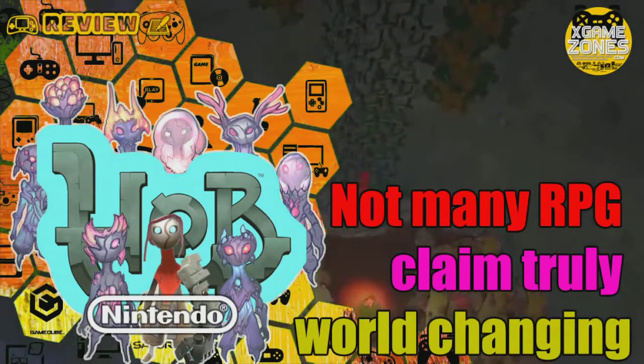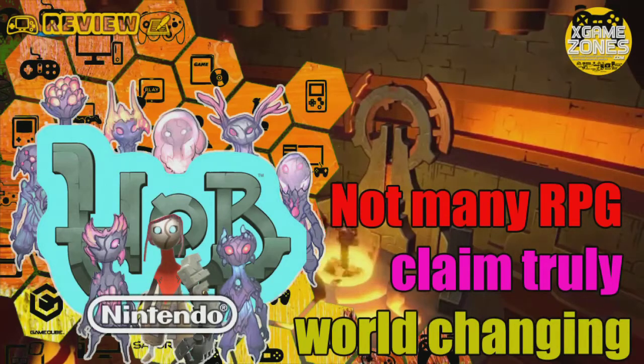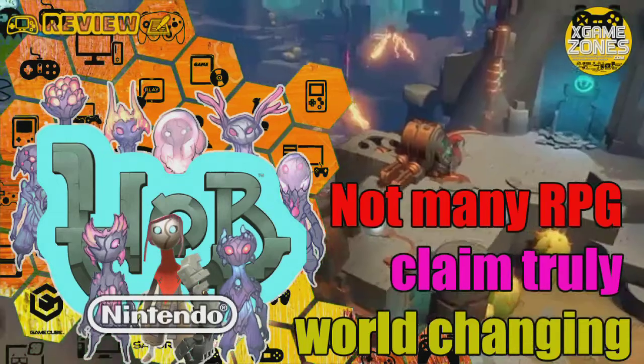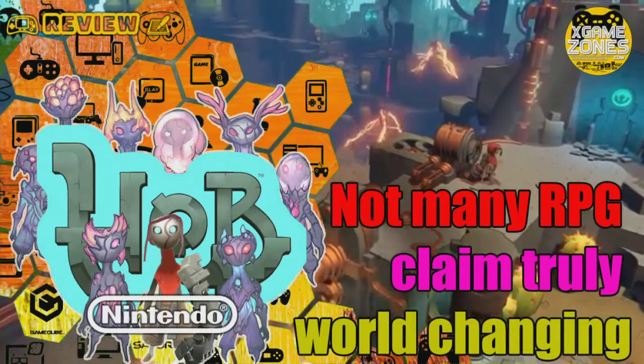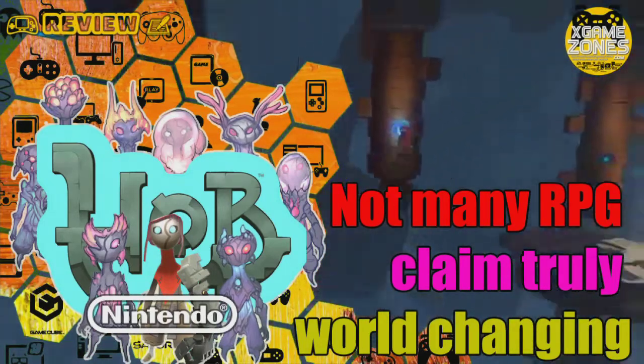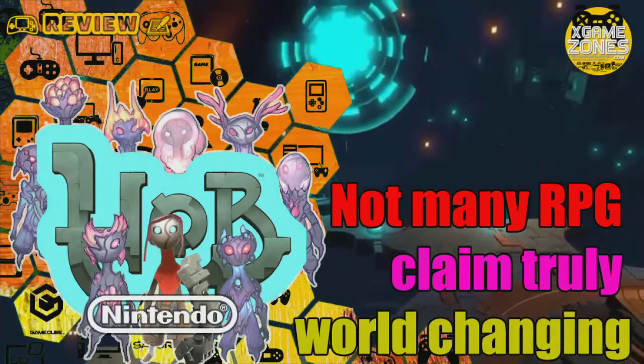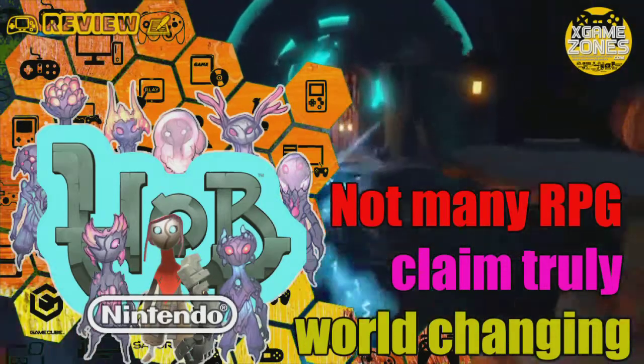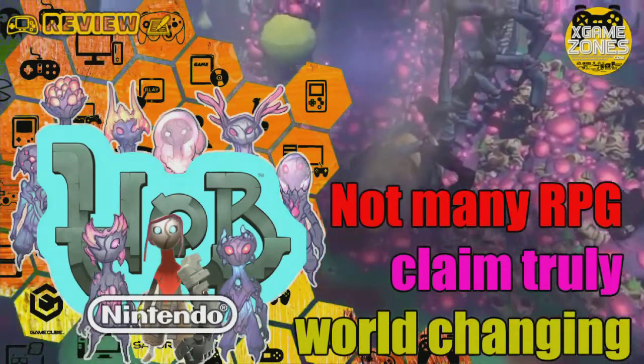Not many RPGs can claim to be truly world changing. Sure, you might save somebody in distress or overthrow an ancient evil, but does your adventure keep the world turning? HUB Definitive Edition, the gorgeous adventure game from Perfect World, is out now on Nintendo Switch and I got in gear to save the day.